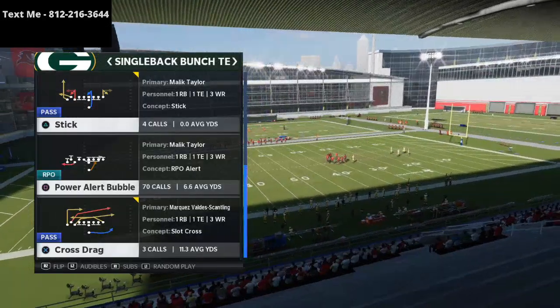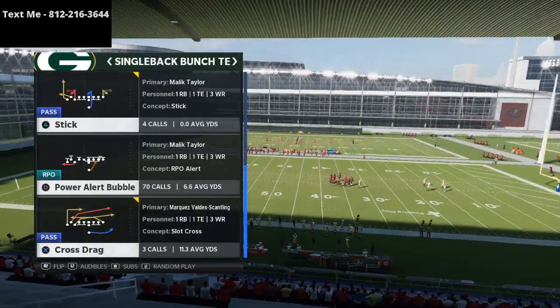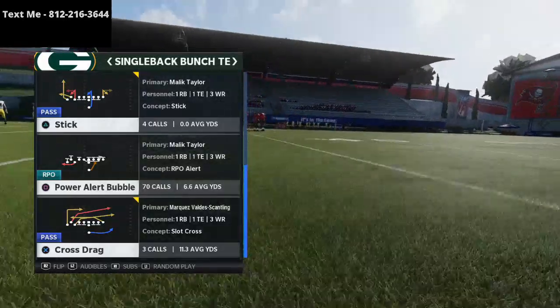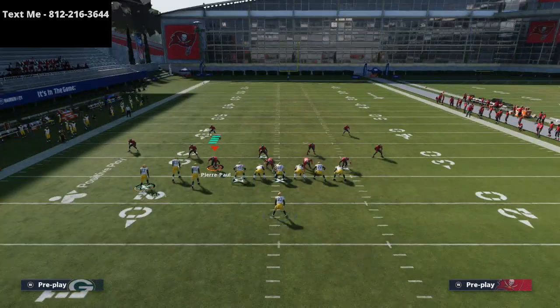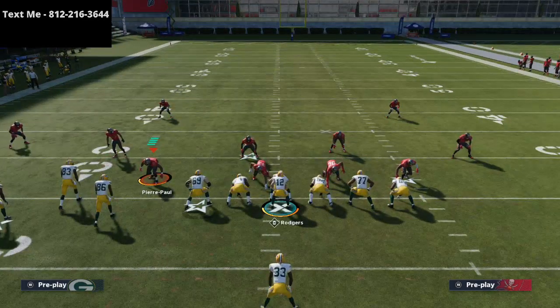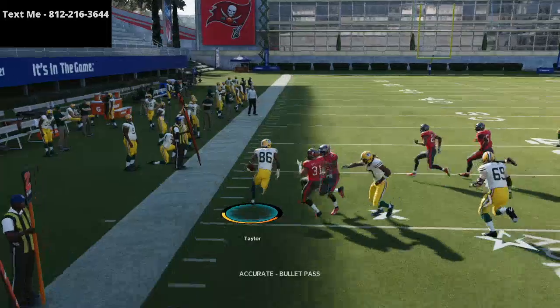So single back bunch tight end — this is a formation that was added into the game this year in the live update. And what we're going to be running is the power alert bubble. Most bubble screens happen from spread formation, right? You might have Adams out wide and maybe Valdez Scantling a bit more to the left. But with this play coming from a bunch compression set, it allows a lot of opportunities for your blockers to be able to set up blocks.